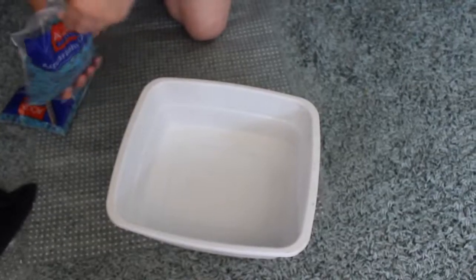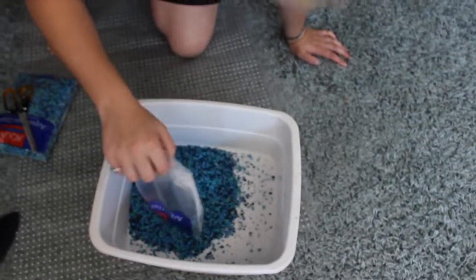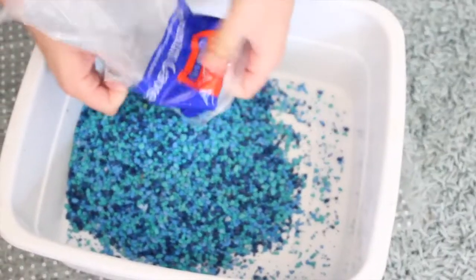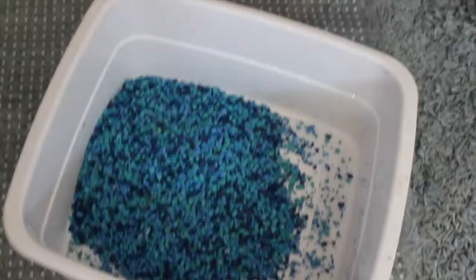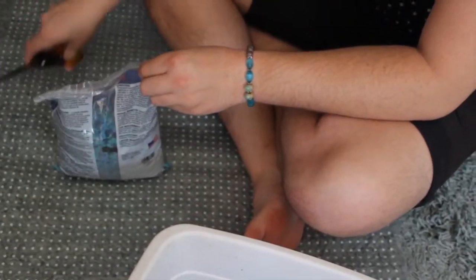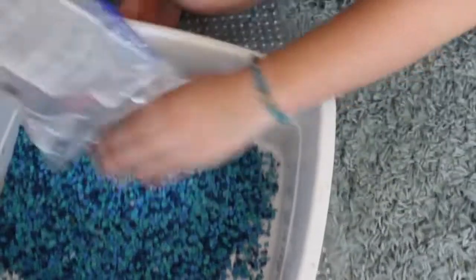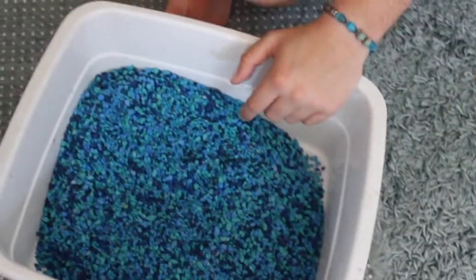Pouring it out — is that a pretty color or what? Super bright! Sand is really difficult to take care of because of all the bacteria in it. If you don't clean it right, these air pockets come out and it really kills your fish. Look at that color! Now I'm going to wash it — I'll be right back to clean it and bring it back.